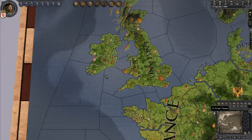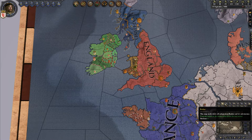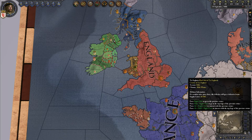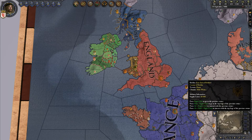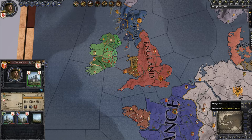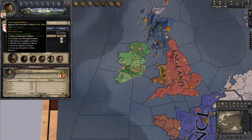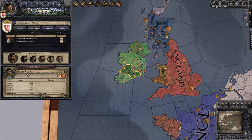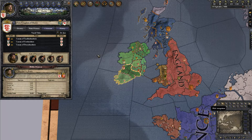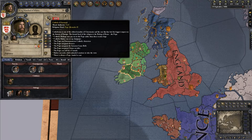First off, hit the W key. This brings up what's called a political map mode, or 'realms,' and it demonstrates very clearly where the borders of each country are. Ireland is all green, so just roll with it. We're Munster — we know that because our shield is this shield. Click on it and it brings us to our duchy. You always want to have de jure enabled so you know what the realm is.